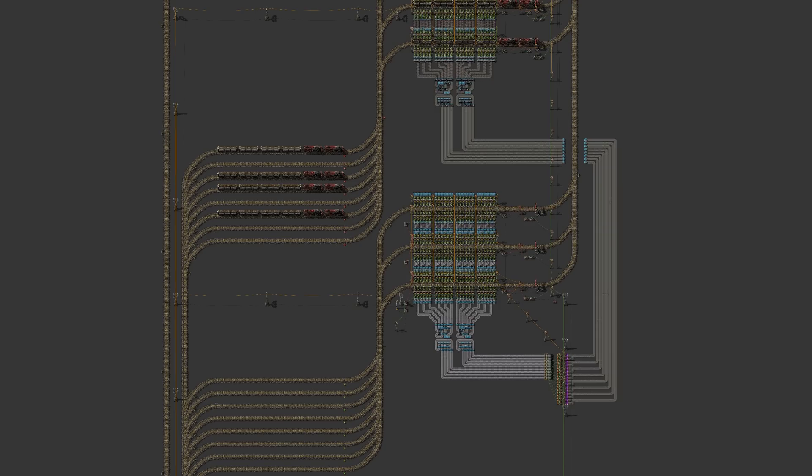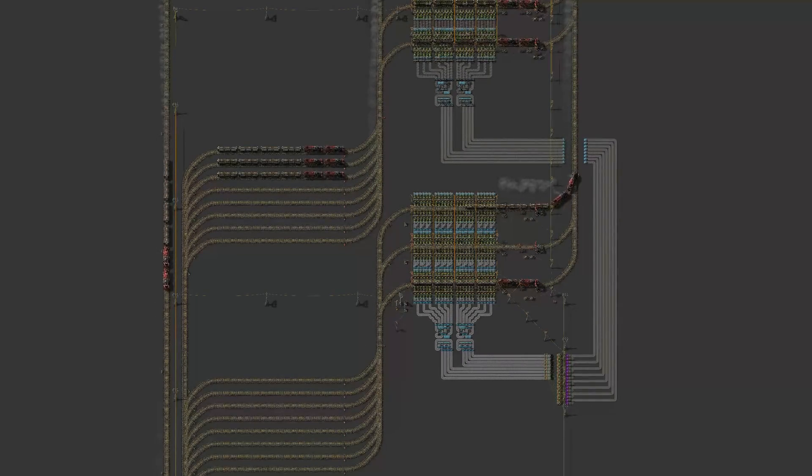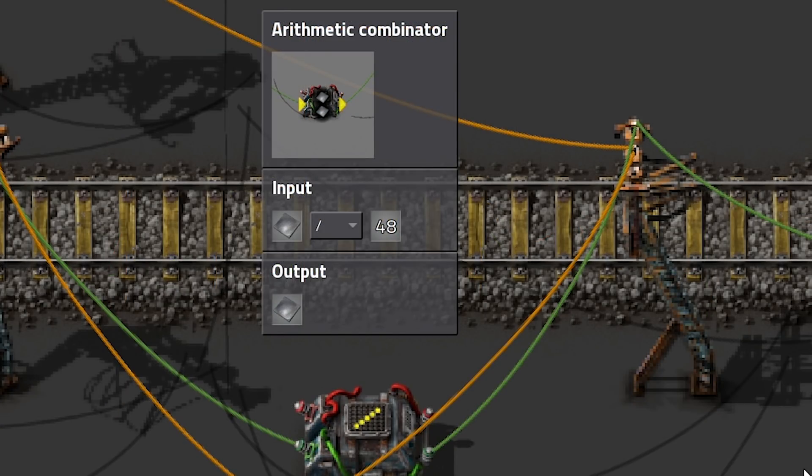There are a couple of different ways to build an intelligent train station. For this example, I built a station which produces gears. The input has three train stops for trains to unload iron — three is a bit much for this configuration and not all are efficiently used, but I chose three because it better shows the capabilities of such a system. All the chests in each individual train stop are wired together, resulting in an iron count in the circuit network reflecting how much iron is in all the chests. This signal is fed into an arithmetic combinator which divides the amount of iron by 48, since there are 48 chests, giving us the average iron per chest.